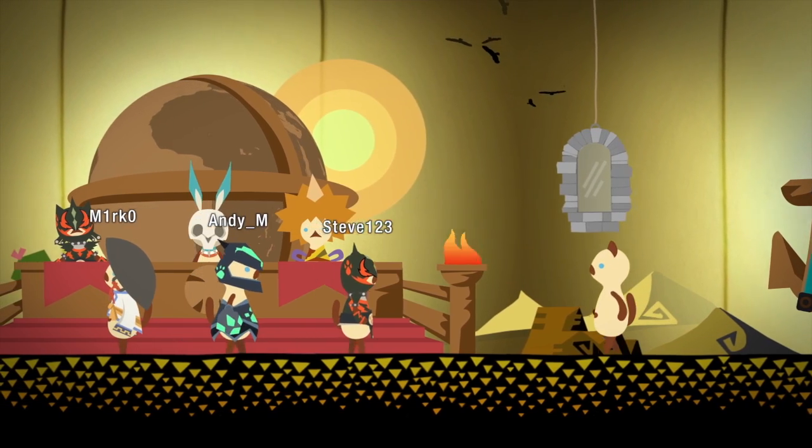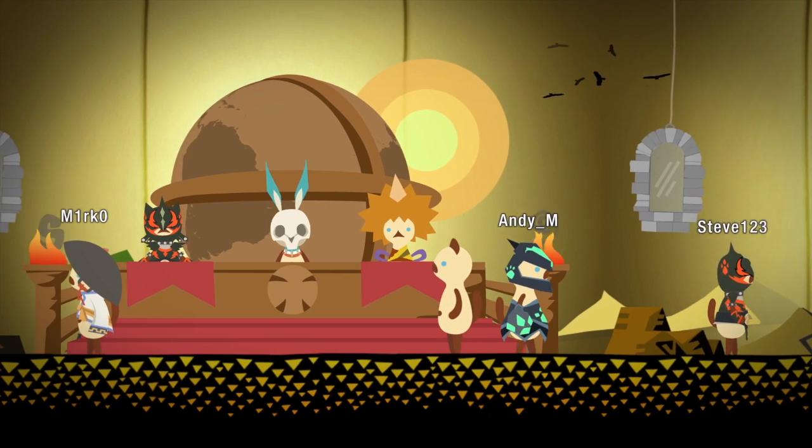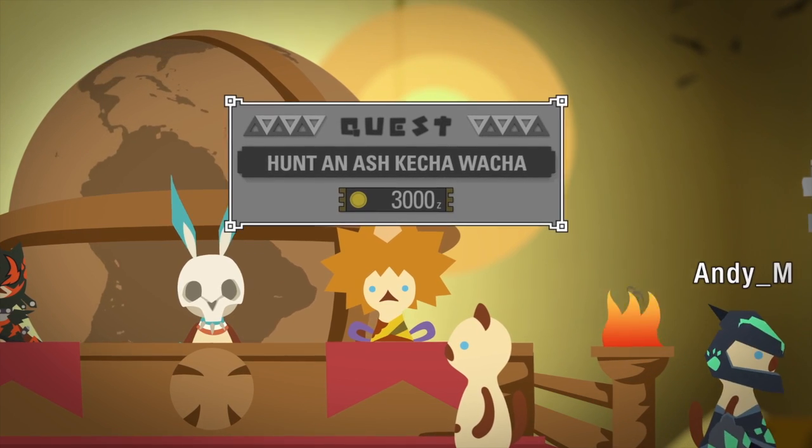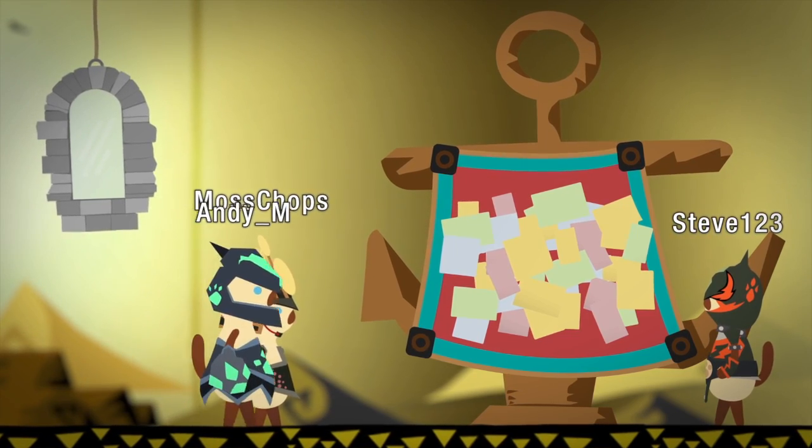To begin a multiplayer quest, one member of your party needs to speak with one of the quest givers on the left side of the room. Simply select a quest, then the rest of your party needs to go to the quest board to accept the quest.